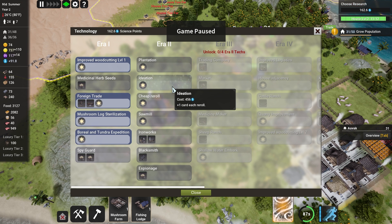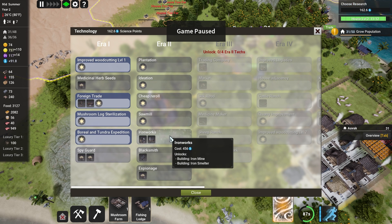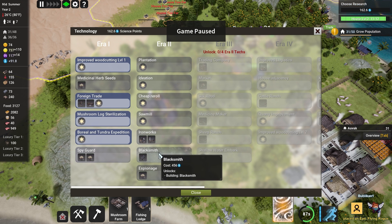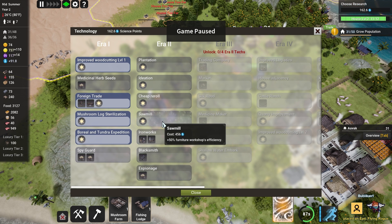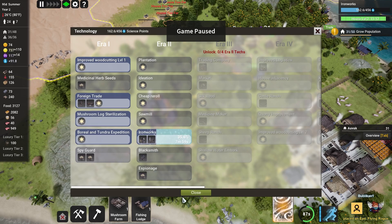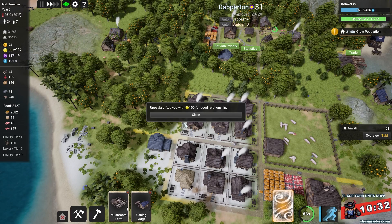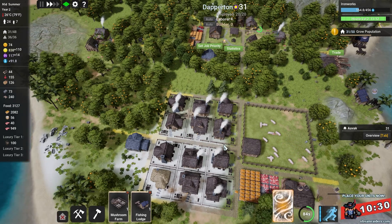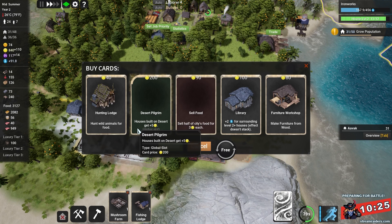Sawmill - furniture workshop efficiency, that would be nice. Reroll - plus one card each reroll. Plantation unlocks farm crops: canva seeds, grape seeds, cocoa seeds, and cotton seeds. Ironworks - we're just branching into an iron area. We're going to go for the ironworks and the blacksmith - those are the two in that order, more or less. Thank you very much for the gifted gold - shall we go and check on the iron?